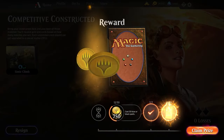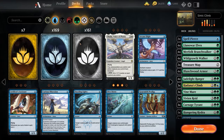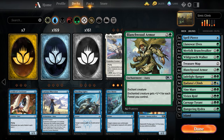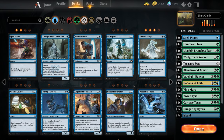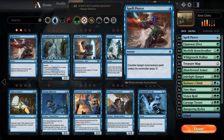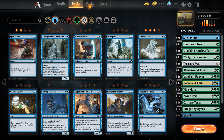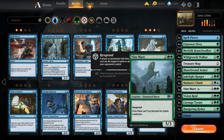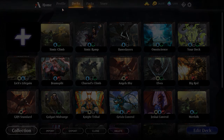Not having run this list competitively before, one thing I'm noticing is our game one is considerably weaker than post-sideboard. These Blanchwood Armors might just need to come out entirely - maybe we mainboard a Dive Down or two. Perhaps instead of Spell Pierce, something like Disdainful Stroke in the mainboard would be better. I don't think there are any decks right now, other than true white weenie, that don't have a four-or-more-mana spell - and even those run Conclave Tribunal.